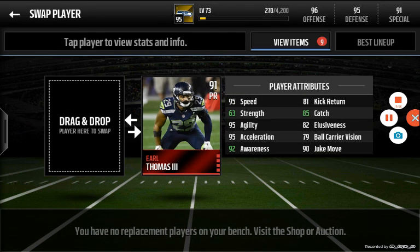When you look for a punt returner, you want to see 95 speed — great speed. Earl Thomas III has 95 speed. You want good kick return; he has 81 kick return. His catch is great at 85, not bad. He has good agility. His strength isn't as high, but his juke moves are good. His vision does need some work.